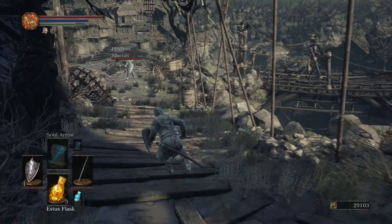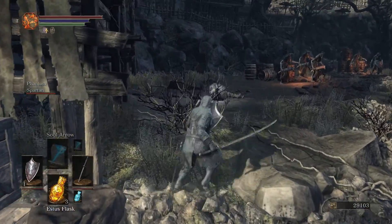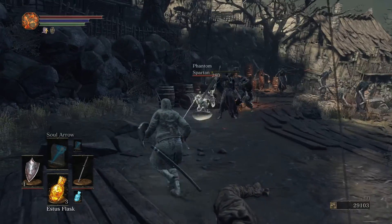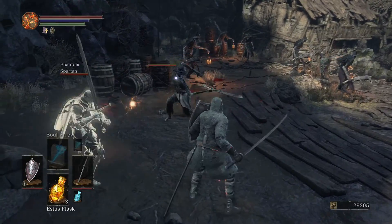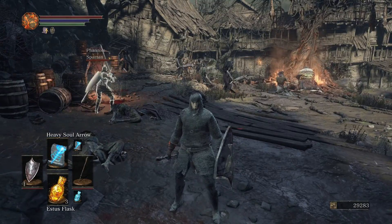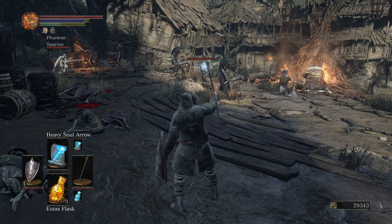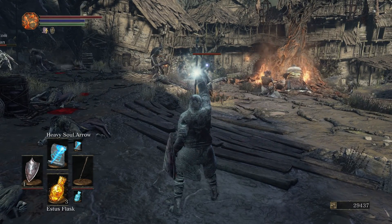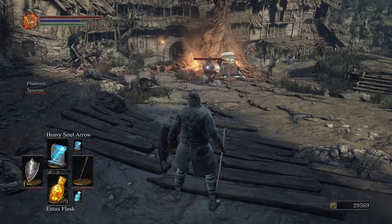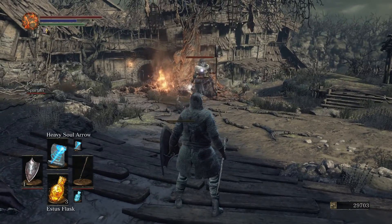Come down here — there are multiple ways you can go. The item from the body we just cut down is Loretta's Bone. You have all these guys here, so the best way is to take them one or two at a time. I'm a sorcerer, so you can lock on and my heavy soul arrow is enough to one-shot them — thin out the herd a bit.